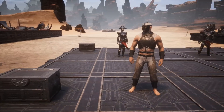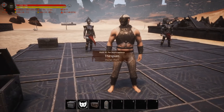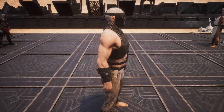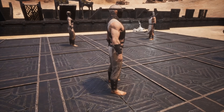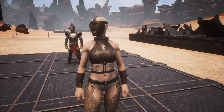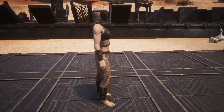Then we have the medium armor, called the Slave Forged Sacrificial Armor. Here it is on the male — this is your medium armor. This looks very steampunky to me. There's your side view and the back. Then on the female — there's the front, side, and back.